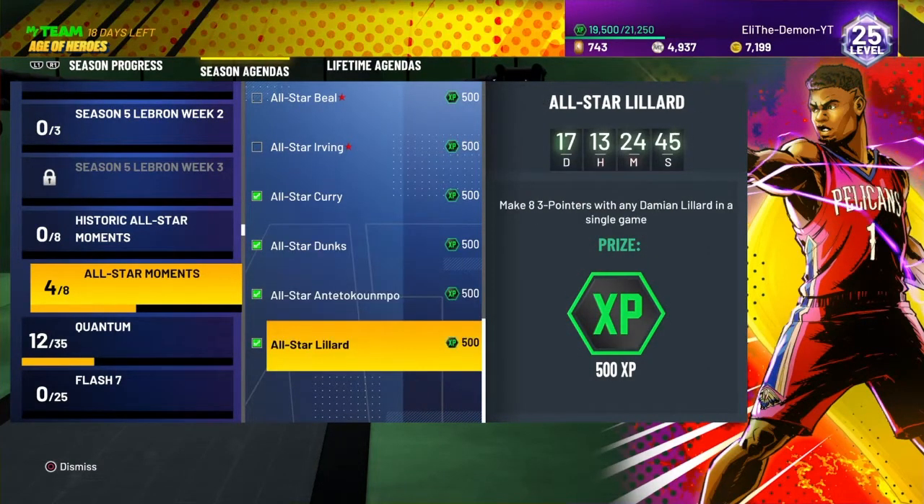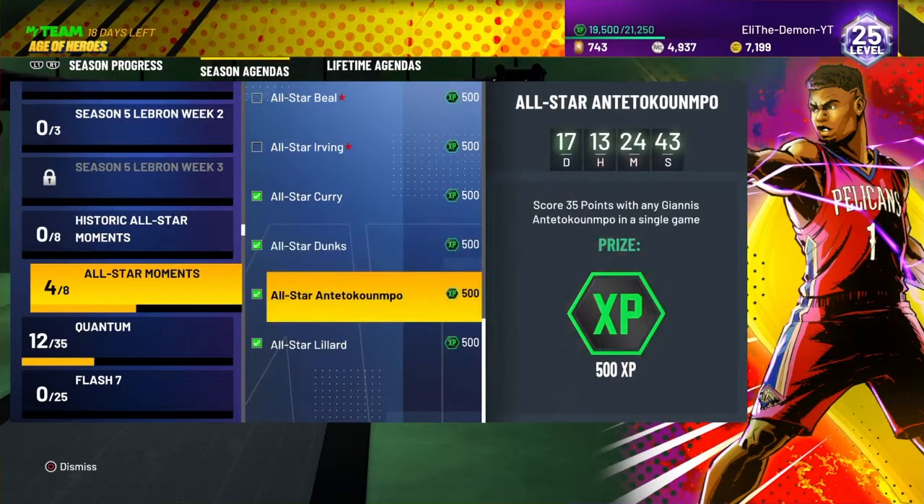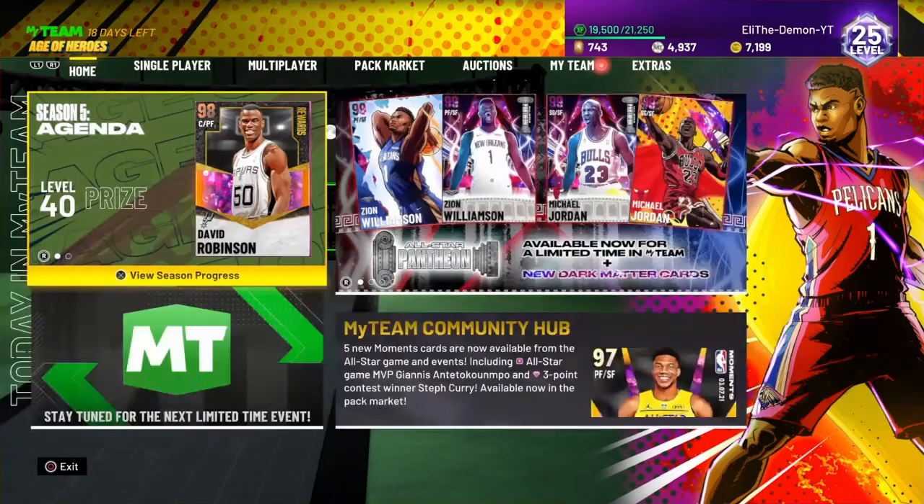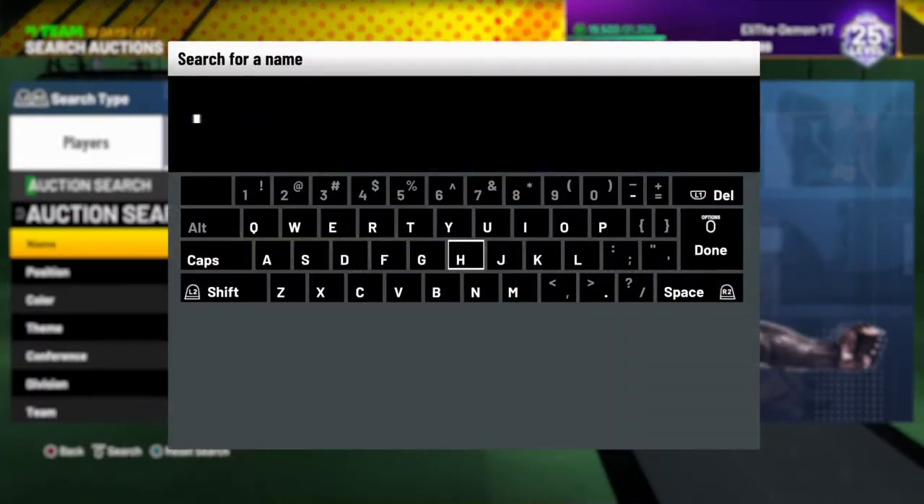If you're a Blazers person and you got that free agent Damien Leonard, use him. That's why you don't waste your free agents, because you never know if challenges like this could pop up for a Galaxy Opal. But let's see — for Giannis, I'm gonna show y'all the best filter for Giannis.